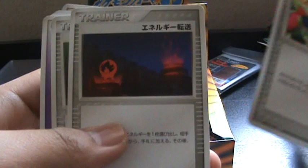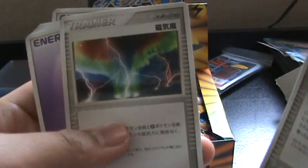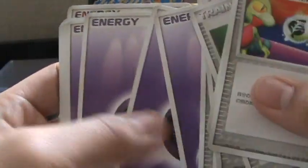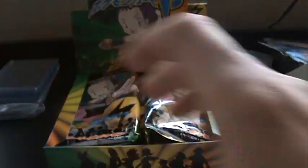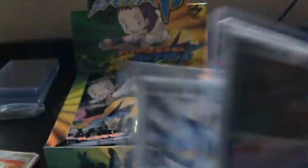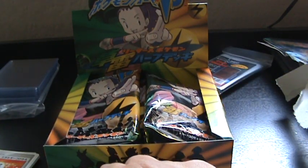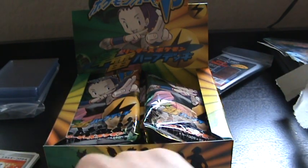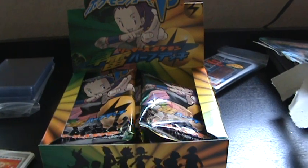And some trainers. This one's really cool. And energies. So yeah, we have awesome pulls from this box. Because Versus sets are just extinct — I searched forever for this. The Blastoise and Rayquaza are back here. And that's all. Thanks for watching. Bye!